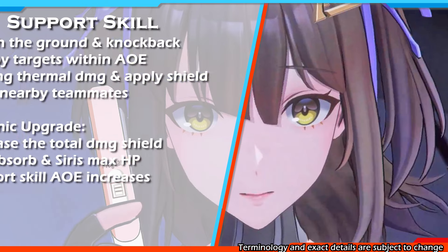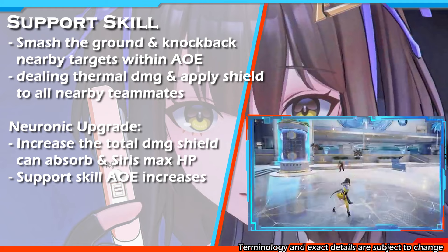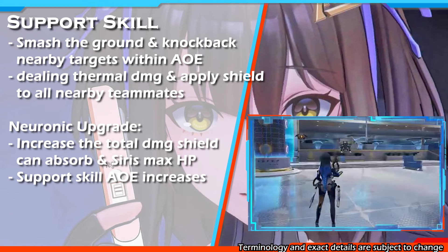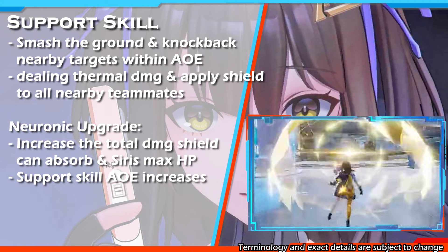Next is her support skill. Her support skill is very simple: when using her support skill, she will smash the ground and knock back all surrounded enemies within the skill AOE, dealing thermal damage and applying a shield to all nearby teammates. Overall, her support skill is almost the same as other support skills. The only difference is that instead of a heal, she only applies a shield.